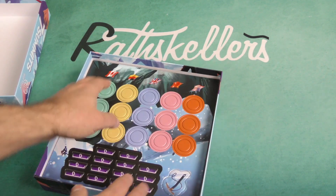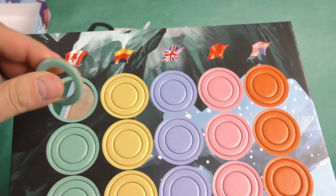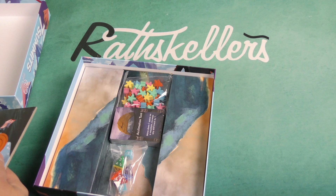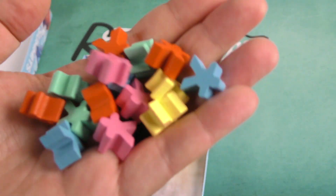We've also got some cardboard components that are nice and thick — those seem to be of good quality. Not a whole lot of them; there's not a tremendous amount of cardboard in the box. We've got our wooden meeples — our climbers here.